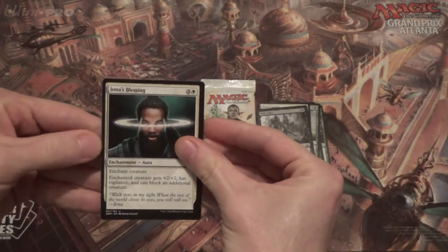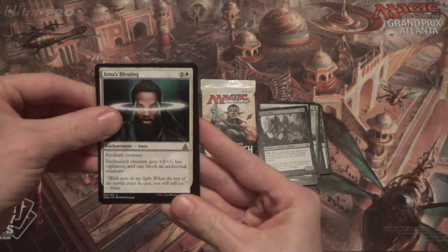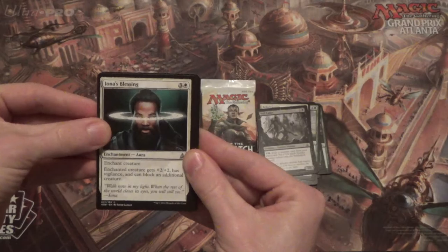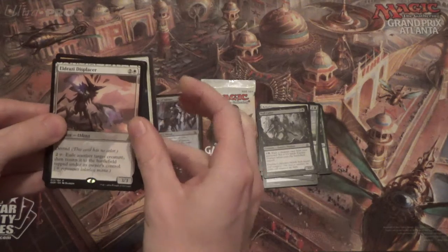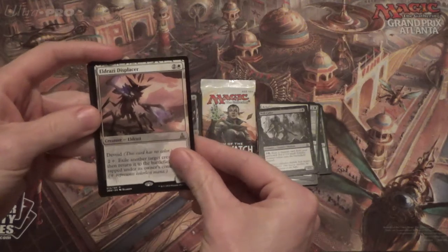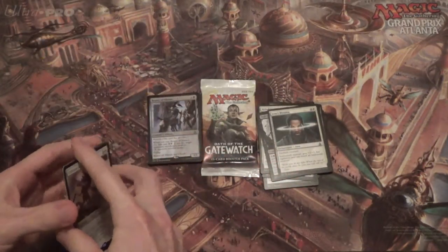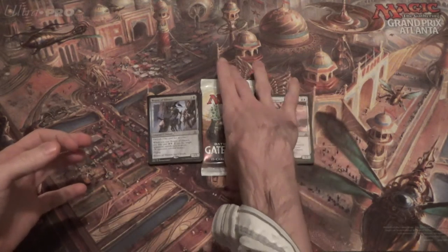It's another Eldrazi card — it's a 3/3, so a 3/3 Eldrazi in this set. I'm sure some of you have already figured it out. Matter Reshaper was a 3/2 I think... it's Displacer! Hi, Eldrazi Displacer, how are you doing? Good to see you, buddy — I will take that every single day. And then just a market card, good for proxies and whatnot. I said we'd flank her with Eldrazi, and so far we're two for two.